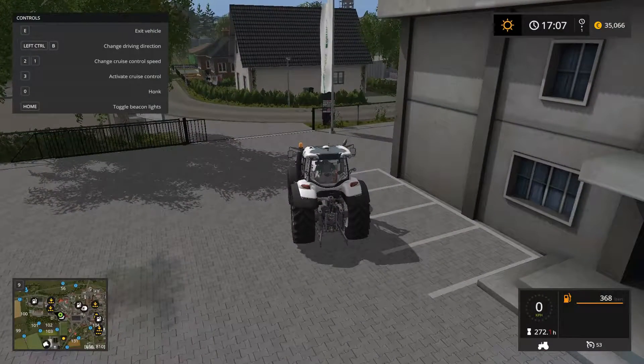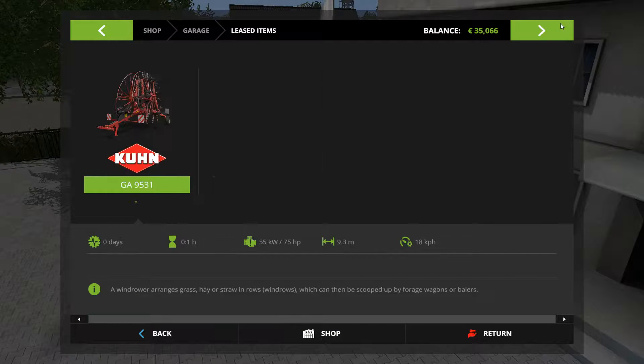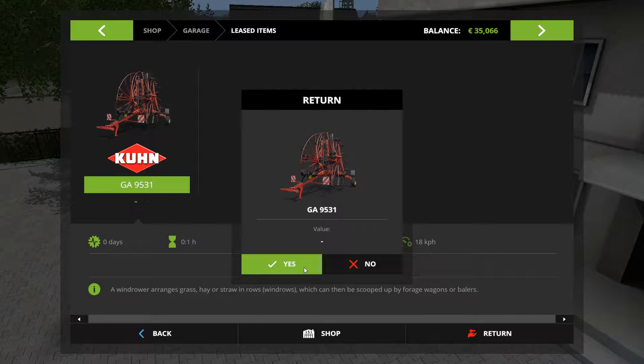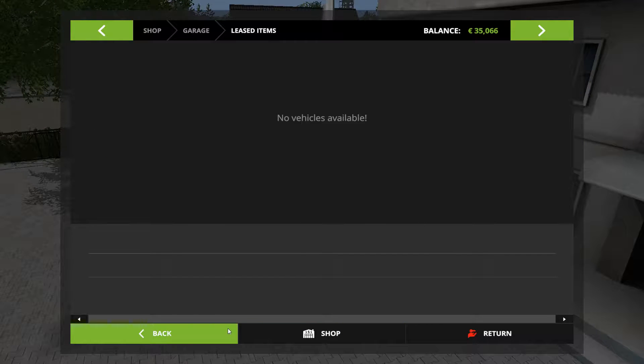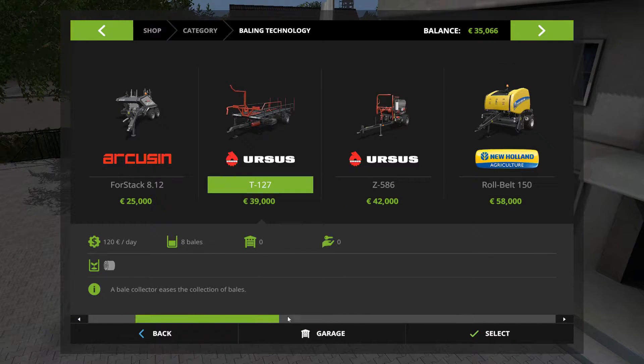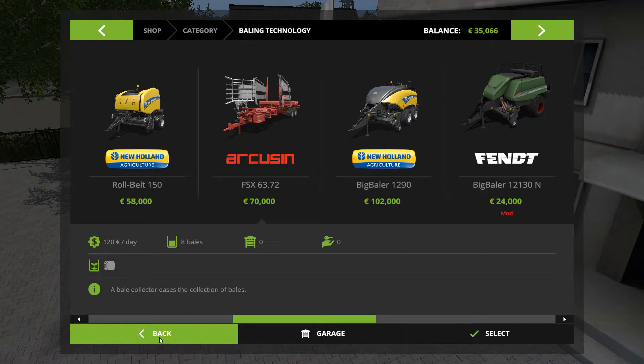Let's get into our garage and go to leased items — return. We didn't do too bad, it only took a little bit of money off us. Next episode we will be doing some baling. I'm going to hire the big baler 1290 because it's a square baler — we'll get our bales made with it. Till next time everyone, stay safe, bye bye.